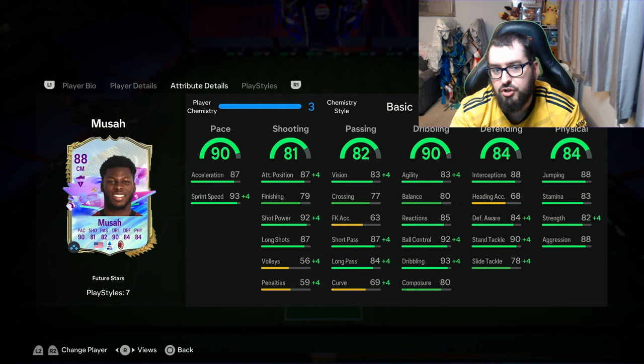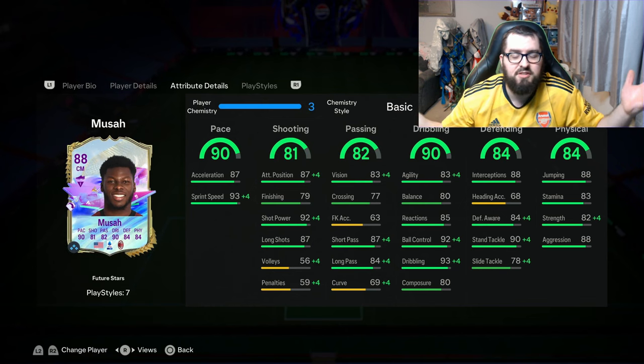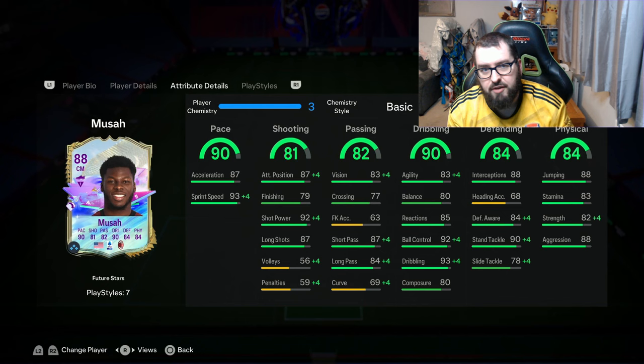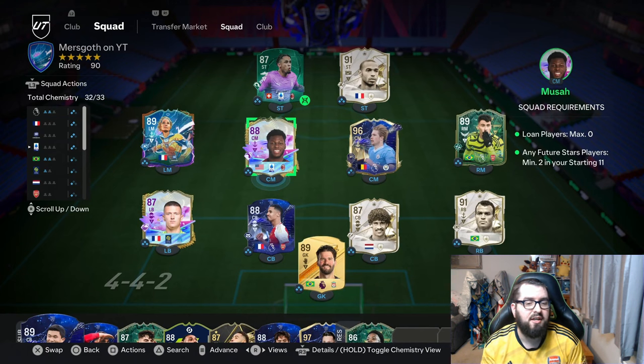He's got good pace. Shooting's pretty okay if you're going for a box-to-box player and playing him at centre mid. Passing's alright — you could potentially upgrade that with a chem style. Defending is pretty nice looking, and the physicality as well. This looks like a very nice all-rounded card. I'm going to play him at CDM because I play 4222 in game, and I'm going to go with an anchor chem style to boost pace, defending, and physicality, which will help him in a CDM role.